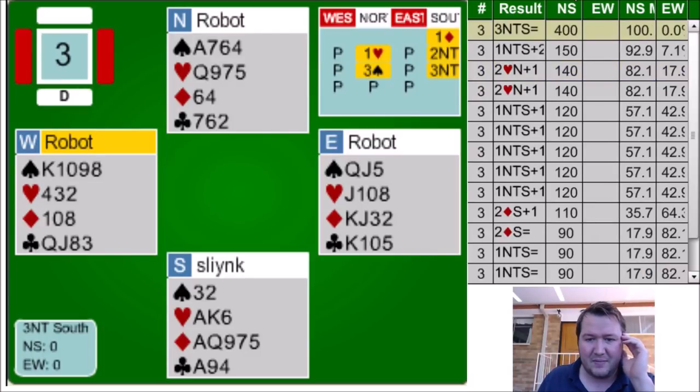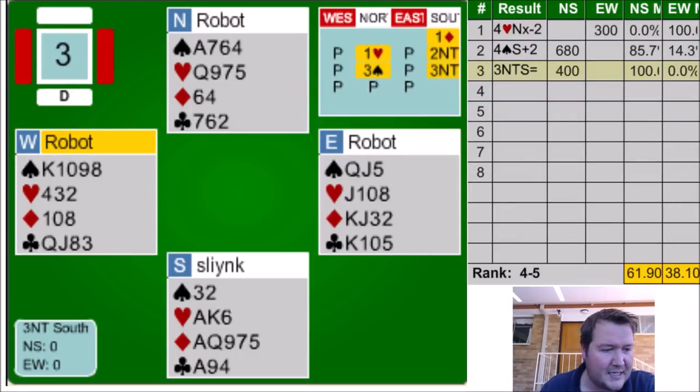That was a terrible discard from them. I guess they were looking at queen-jack-x spade and didn't want to discard from that. When they think I've got 18-19 points and their partner's shown up with three, I think they placed their partner with the queen of diamonds and me with the king of spades. Three no-trumps making. It was a pushy contract — happy to be there at teams. Match points, I was probably a bit too optimistic, my partner's only got six points. But 100%, running at 61.